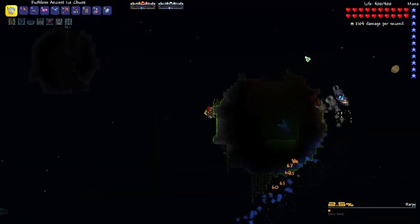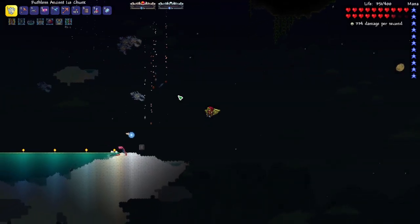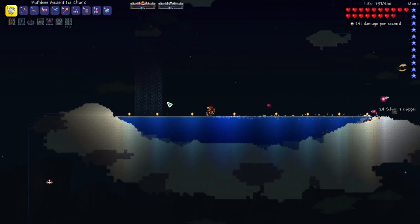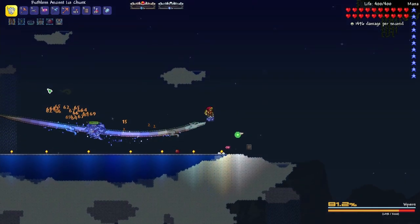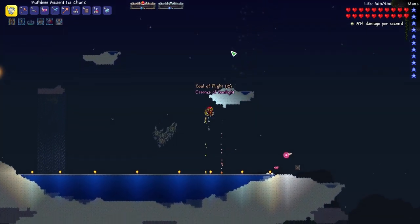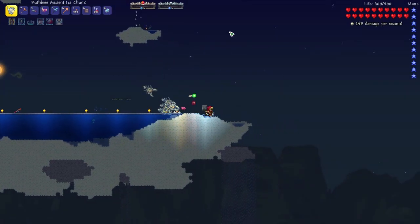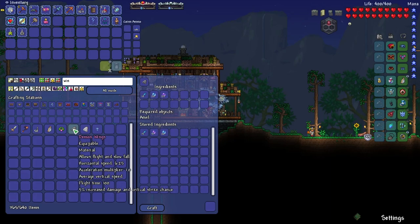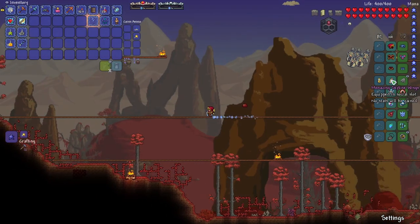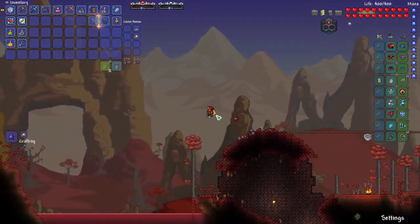Oh man, that's easy. Those guys pierced real nicely — that was not hard at all. We need ten Souls of Flight, so we just need one more and then we can craft our wings. I'm feeling pretty powerful. We destroyed a Wyvern before it even had the chance to lunge at us. It looks like they may have changed this — I thought it was 10% damage and critical strike increase before, but 5% I'll take it. The Skyline Wings look a lot cooler than the Demon Wings, so I'll leave that on. It looks more like Angel Wings.